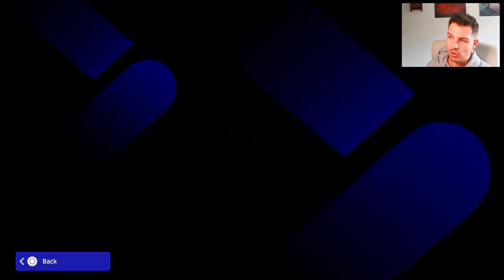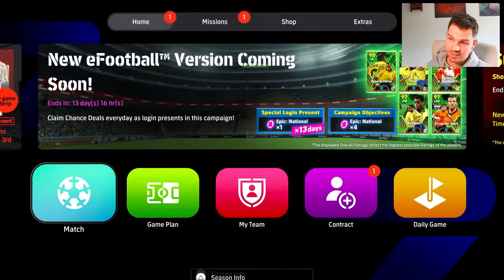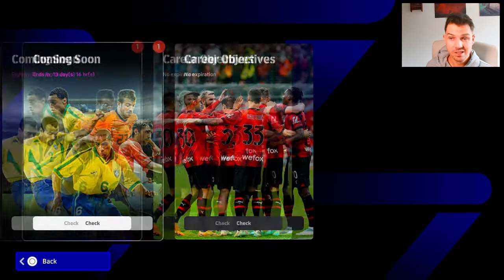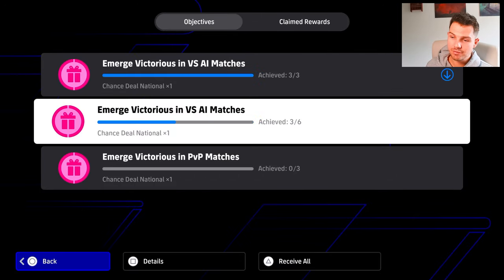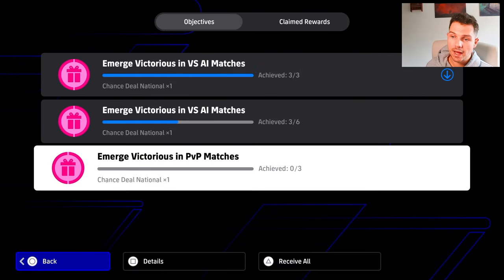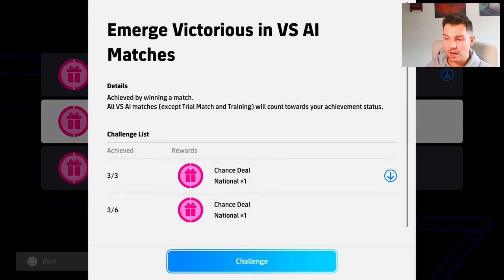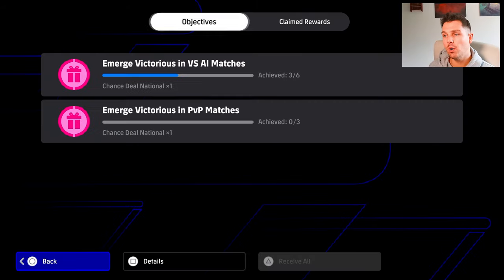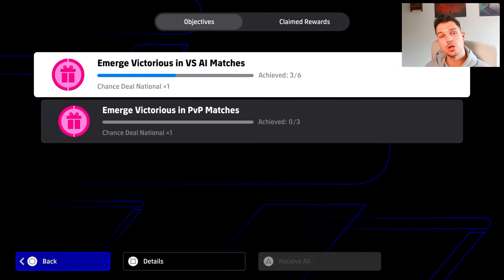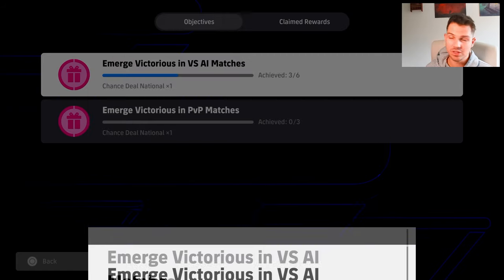If we go back to the objectives now, I reckon they'll do what they've done before and extend this, bringing more objectives or more missions so that you can get free spins. You'll probably end up getting more as it goes on — once you have this completed you need to unlock six of them and that will give you the rest. So once we receive this we will now have two free spins, and we need three more wins offline.